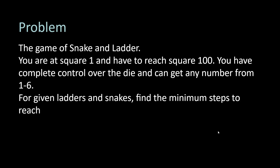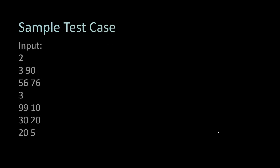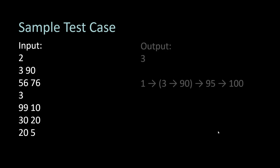कितने steps लगेंगे आपको 100 square पे reach करने के लिए? एक sample test case से समझते हैं। Sample test case में पहले आपको number of ladders दिया होगा — इस case में 2 ladders हैं। यानि कि अगर आप 3 पे आओगे तो आप सीधा 90 पे पहुँच जाओगे, और अगर आप 56 पे आओगे तो आप सीधा 76 पे। और dice का पूरा control आपके पास है तो आप decide करोगे कि किस square पे जाना है जिससे जल्दी से जल्दी 100 square पे पहुँच पाओ। आपको number of moves बताने हैं — कितने कम moves में आप वहाँ पहुँच सकते हो।